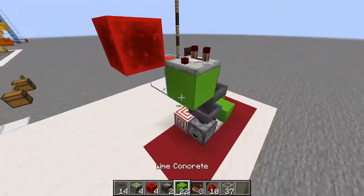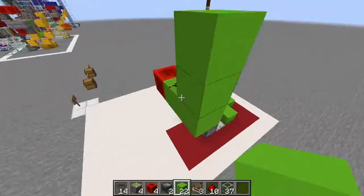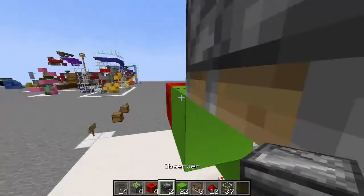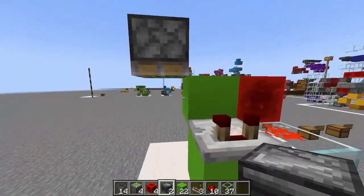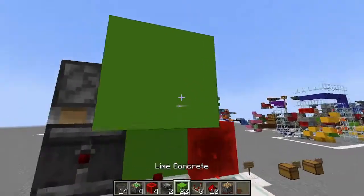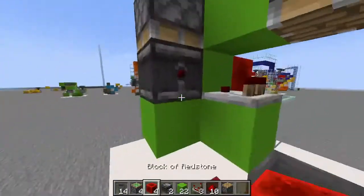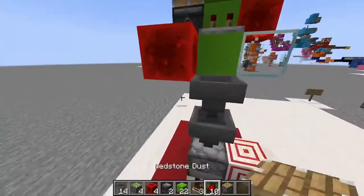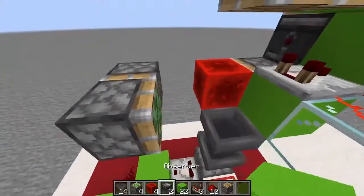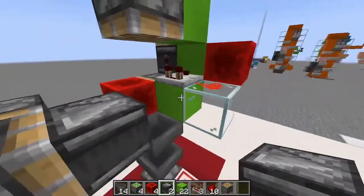Then another block up here with a piece of redstone. Make sure that's pointing like a star pattern. And a sticky piston facing down, with an observer facing out. Next, you're going to want to place a block on top of this with your regular piston — no sticky — facing down. And another scaffolding right there. Sticky piston, redstone block, scaffolding, sticky piston, sticky piston. And an observer facing towards that block right there.